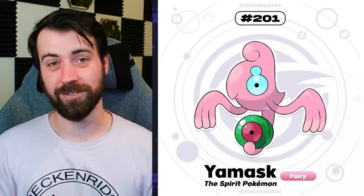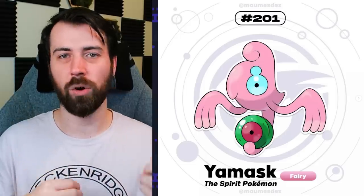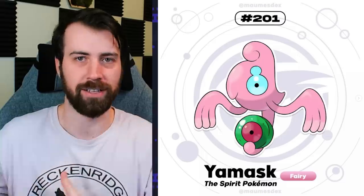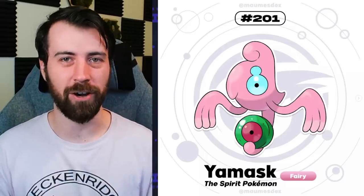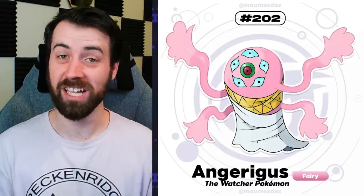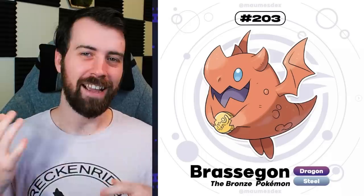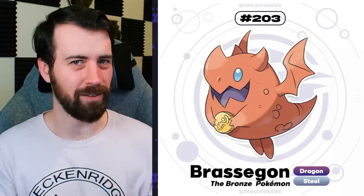Next up, we have Talassian Yamask, and you'll recognize this from our Yamask and Cofagrigus of Every Type video. It is a pure Fairy type, and it's been purified by an eye it's holding - the thing it's holding is supposed to be Arceus' eye, or just a stone that looks like Arceus' eye. It evolves into Angerigus, which is based on biblically accurate angels, and this thing is crazy. This is probably one of the most wild designs I've ever seen in the Fakemon community, and I love that about it. Next up, we have Brassagon, which I'm pretty sure is the pseudo-legendary of this region. It is a Dragon Steel type, and it plays into the idea of dragons who hoard gold. It looks like a traditional dragon, which not a lot of Pokemon dragons have - that traditional almost Welsh dragon feel.